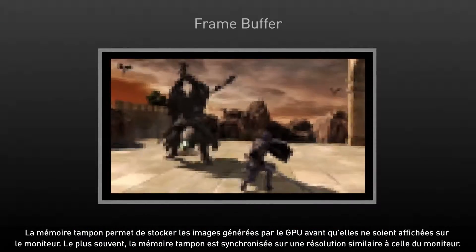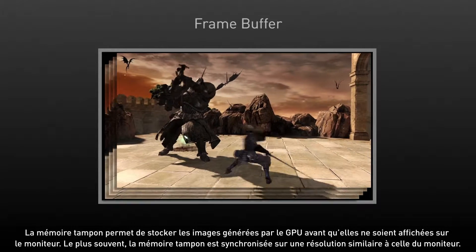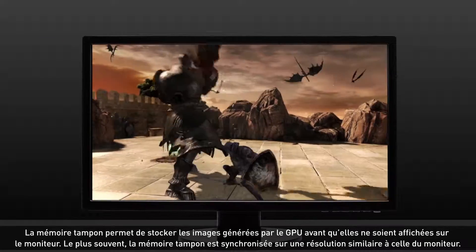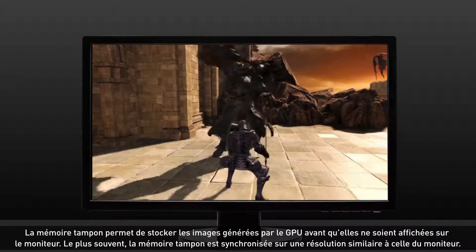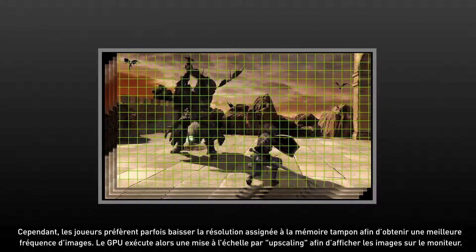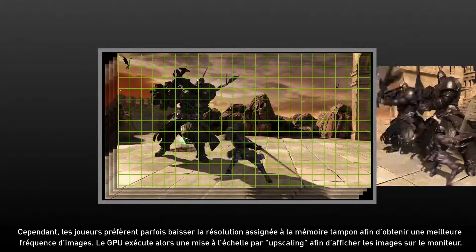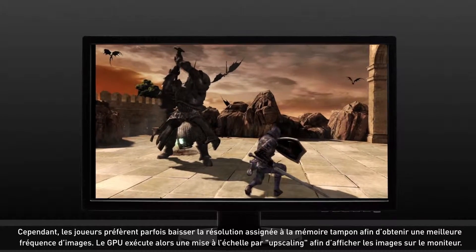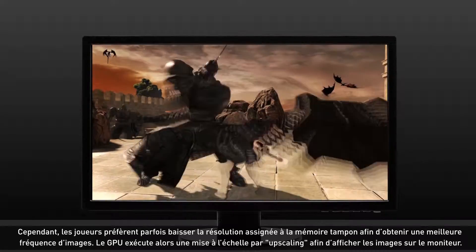GPUs use a frame buffer to store a rendered image before it's scanned onto a monitor. Most of the time, that buffer is organized at a resolution that matches your monitor, but many gamers have found that sometimes it's desirable to lower the resolution of the frame buffer to get higher frame rates out of the GPU. In this case, the GPU scales up the rendered image as it's scanned onto the monitor.